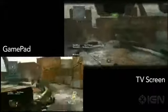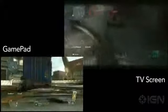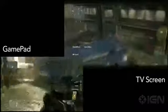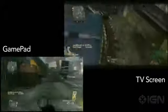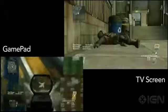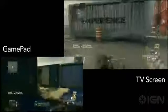We've also reinvented Create-A-Class, which gives gamers more control and more choices over how to outfit their soldier to fit their style of gameplay than ever before. When we're doing it on the Wii U, all that takes place right in the palm of your hand on the second screen, so you can change your loadout on the fly, mid-game, and not miss a second of the action.